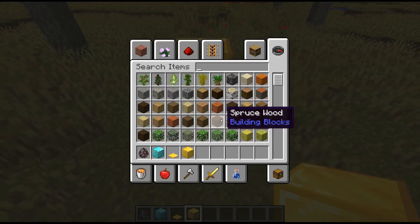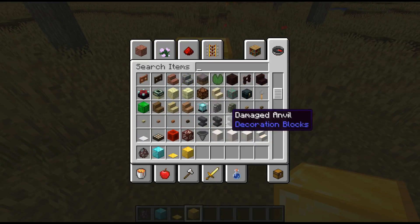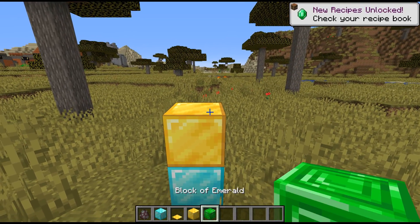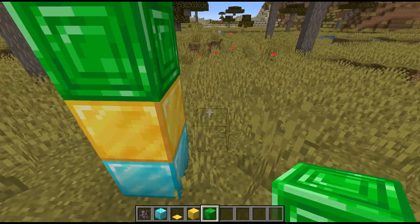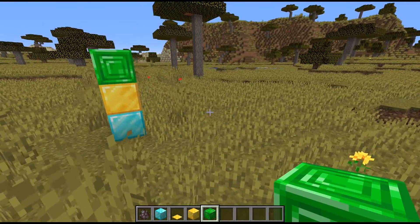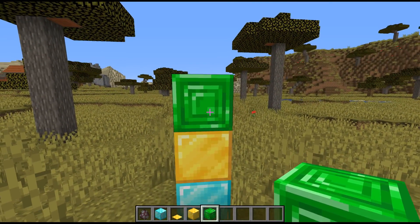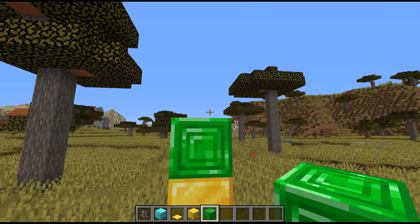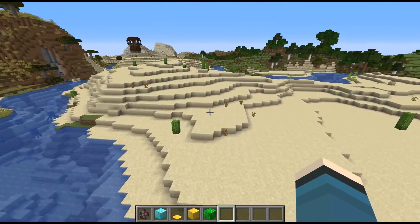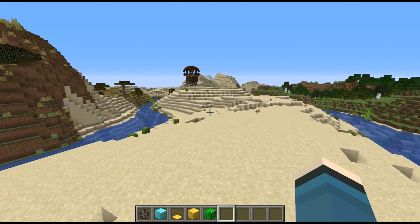I'm excited to see what's coming to Bedrock and console versions. That said, I'm still not fond of the block of emerald. Jappa, if you're listening — I think if this emerald block was green like you'd expect, it would look super cool, have continuity with the other ore blocks, and be awesome. Anyway, the changelog is in the description — new outposts, new villages coming, new textures, all that good stuff. Thanks for tuning in and I'll catch you on the next one.